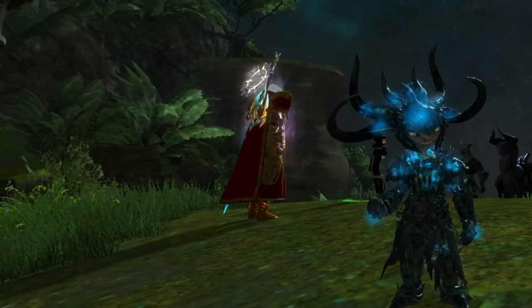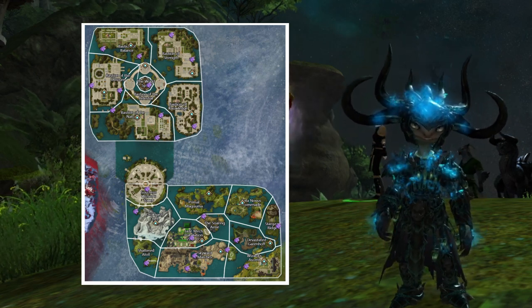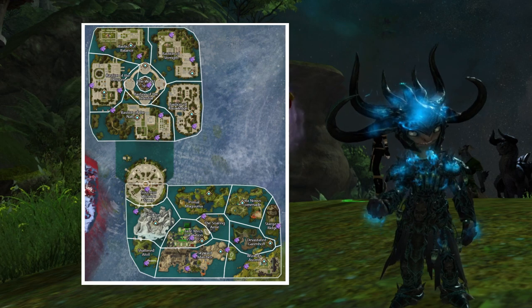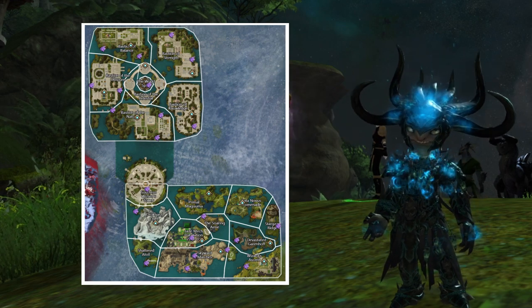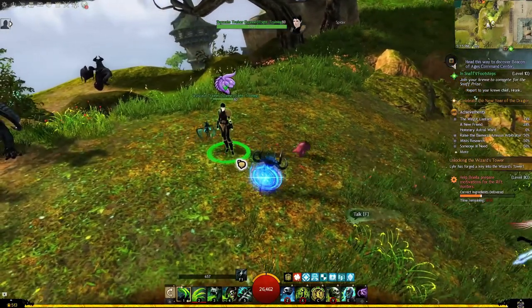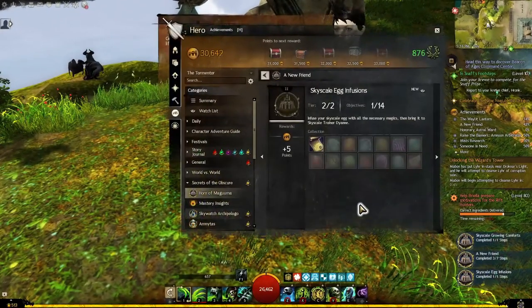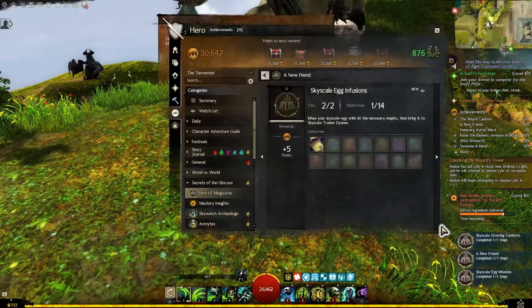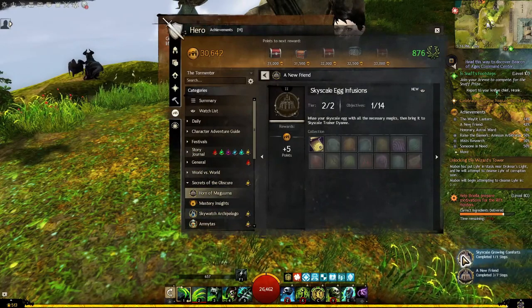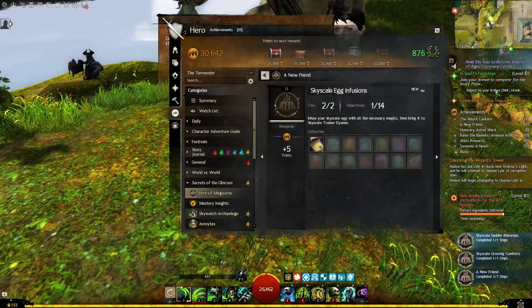Here is the map with all known locations of the nests. Keep in mind that the egg drop is random and it may take a while until you find it. Once you have obtained the egg, make your way to the Beacon of Aegis waypoint and speak with Skyscale trainer Diane to unlock the next three sub-collections: Skyscale Egg Infusions, Skyscale Growing Comforts, and Skyscale Saddle Materials.